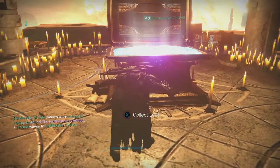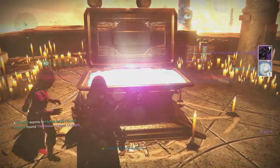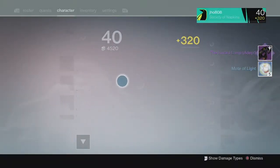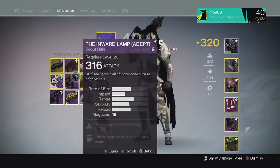Moving into my next character on my Hunter from the Lighthouse chest, we ended up getting an Inward Lamp this time with 5 Motes of Light, and this one came in at 311 — so kind of a poor drop on the second one.